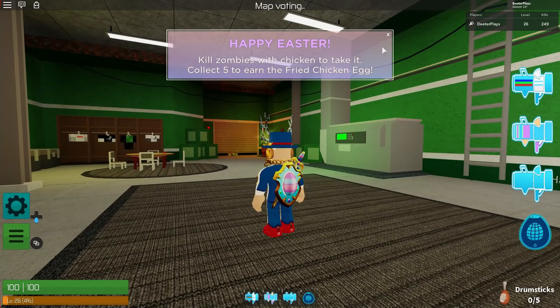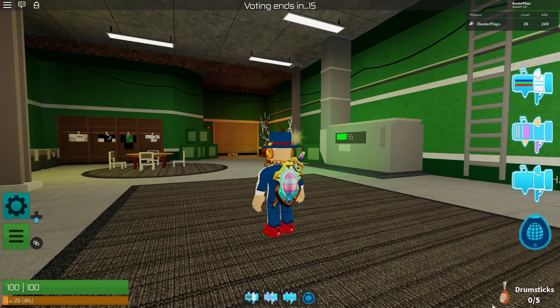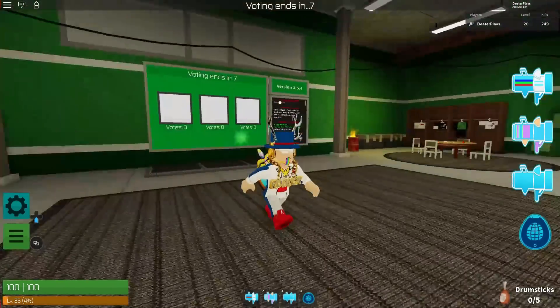Over there you can see it says collect five and earn the fried chicken. Down on the bottom right you see how it says drumsticks and we're at zero out of five total. So you want to go into games and basically collect drumsticks.